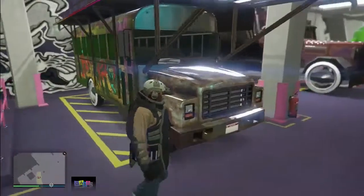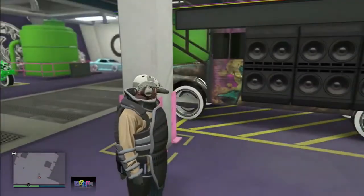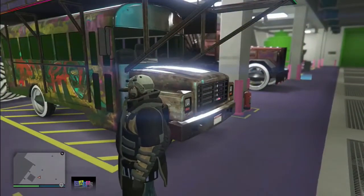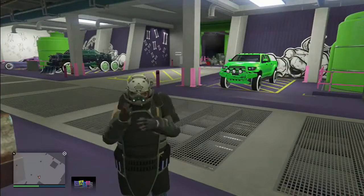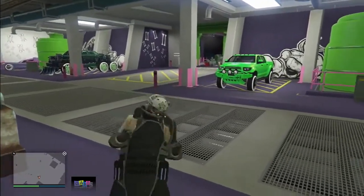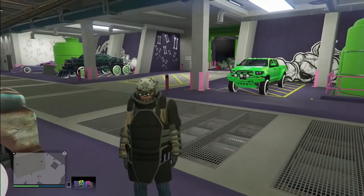Now go back in your arena workshop level and you'll see your bus with all the modifications, the Benny's wheels and everything. I really think this glitch is awesome. But yes, be careful — don't invest too much money if you have a hard time with the glitch. Maybe it's better to give up, maybe not — it's really up to you guys. I really hope you enjoyed this video. Don't forget to drop a like, subscribe. Thanks for watching and see you in the next video.